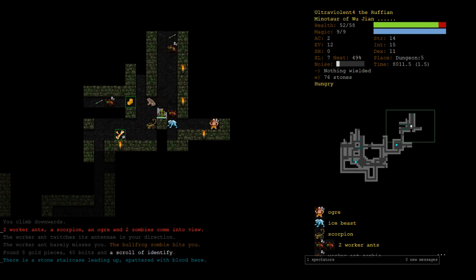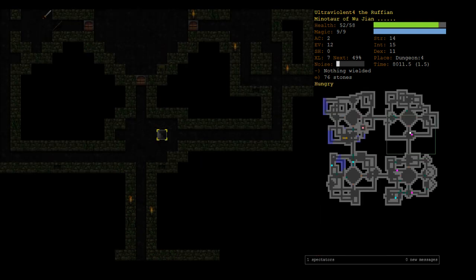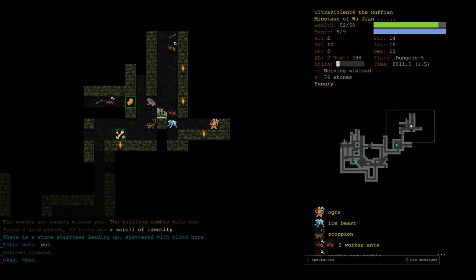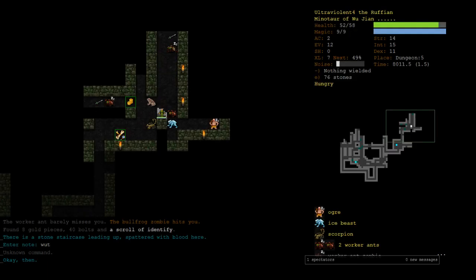Oh my god. Let's see what's up the stair if we go back up — that's probably better. We have no curing that we know about, and we're adjacent to a worker ant, a scorpion, and an ice beast that can do 20 damage per hit. I don't really want to blink here — not only is there a 30% chance we fail it, but we might just end up next to this ogre. I think we need to go up.